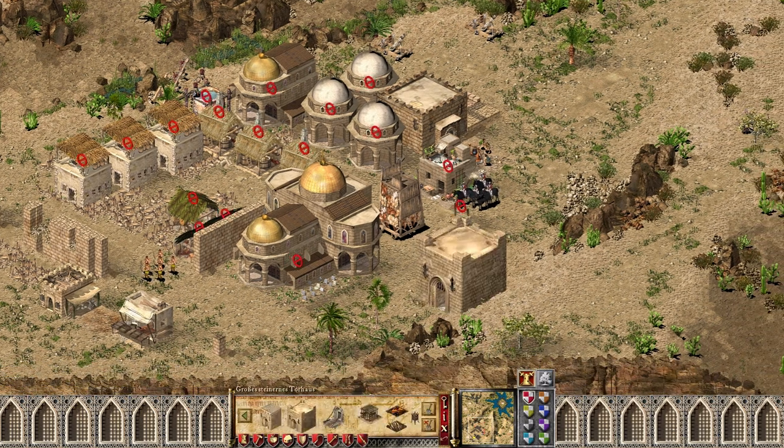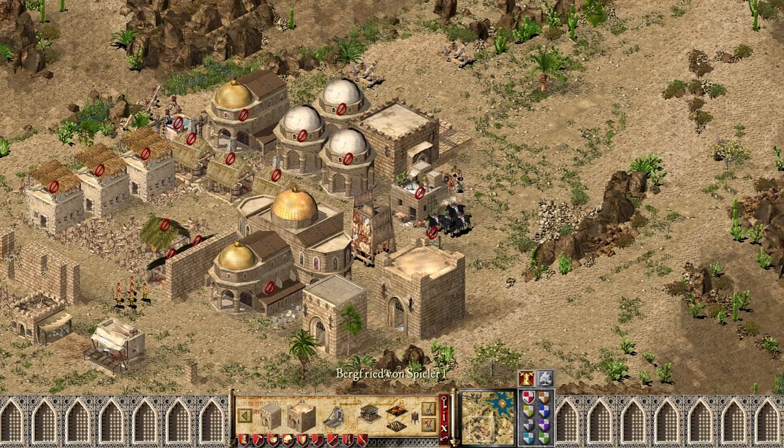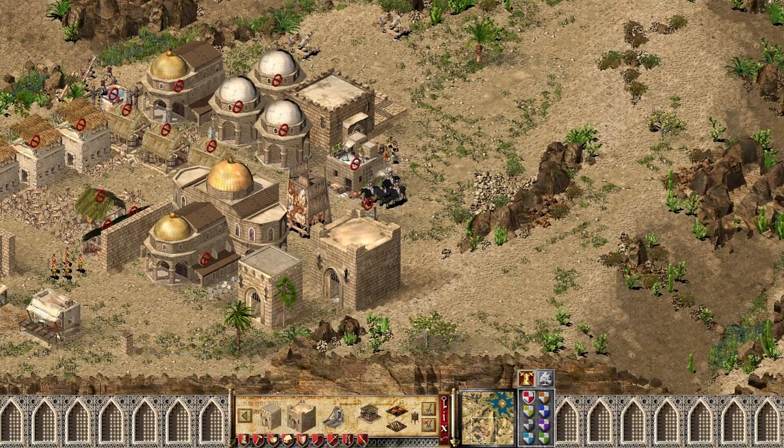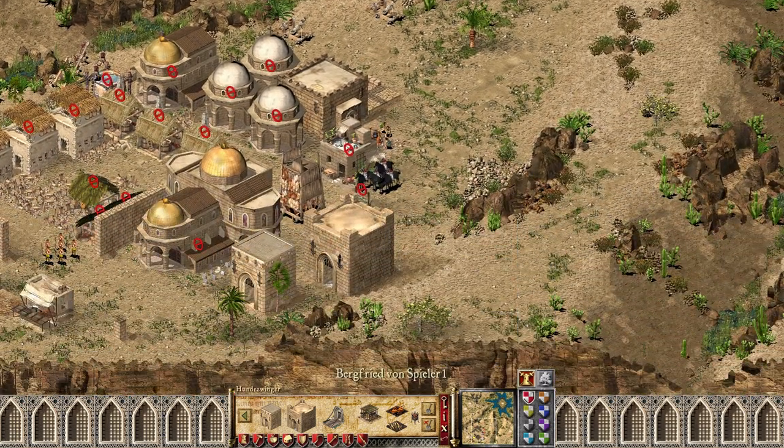The big gatehouse has a lot of health and now costs 15 stone, so it's not buildable with just one stone delivery. It's often used for climbing up ramps, giving a huge advantage.